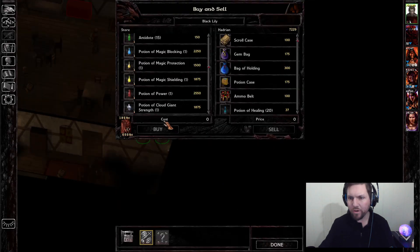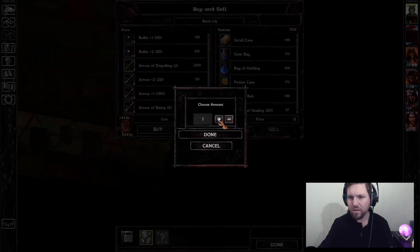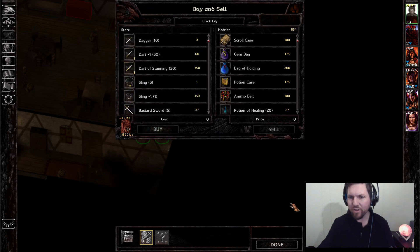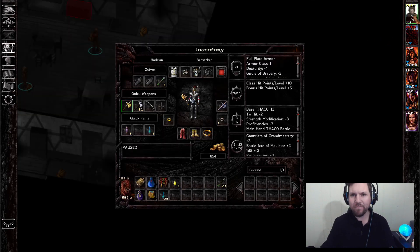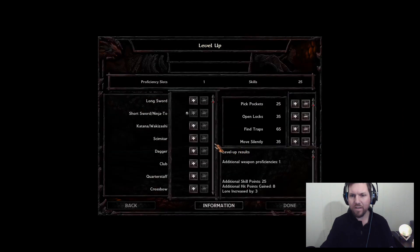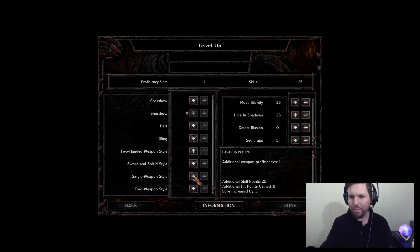With that I have a little more. Oils of Speed are also really good too. I think I also double down on these arrows of dispelling — they're just such a lifesaver, especially in this last fight where everybody puts up these magical defenses. Let's level Emowyn up, all into find traps — single weapon style is fine.